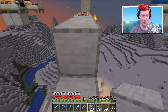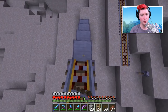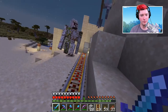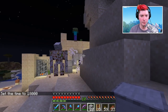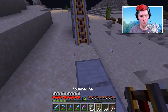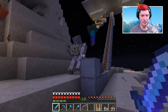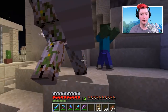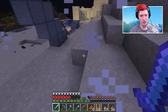Same stair-step situation as before - a ton of powered rail to get up to the top. An iron golem has spawned and is going after zombies. We may need to kill this iron golem so he doesn't keep killing the zombies we need. After taking damage from a creeper, we check - there's one zombie left. Okay, zombie - come over here. Hopefully he's easier to get in the mine cart than the villagers were.